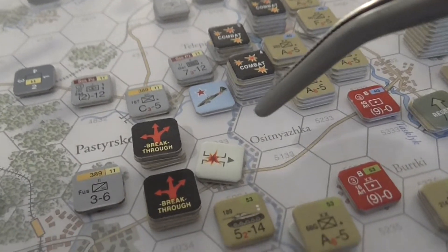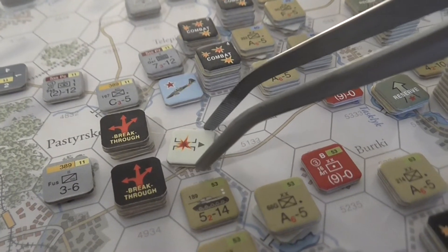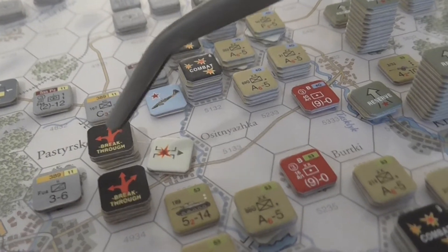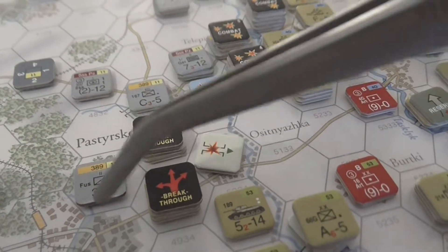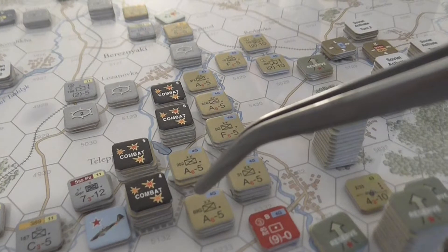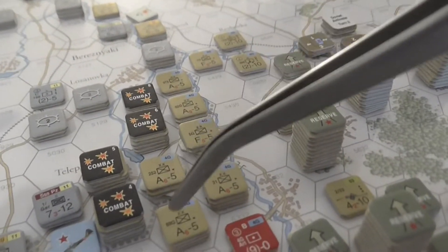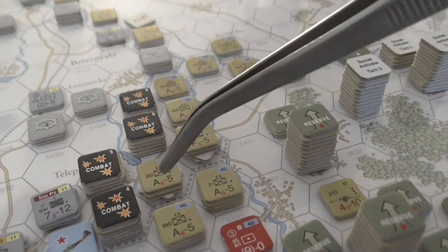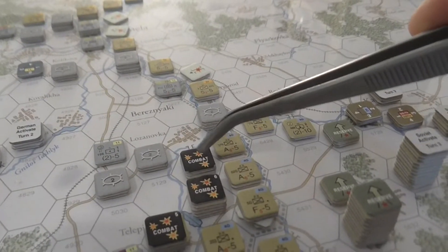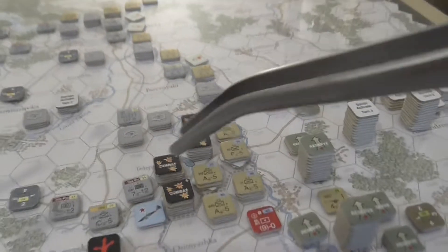Just picking up some mistakes: the Germans should have had a plus-two to their combat factors for defending a village hex, putting them on seven, but I was able to rejig the Soviet attack to three to one - with all the odds shifts still resulting in six to one - and the dice roll result would have been exactly the same: one step loss, retreat, breakthrough. Also, stacking limits are three units generally, two in a forest hex, but you can only stack a single Soviet infantry division, so I've had to slightly rearrange some attacks.